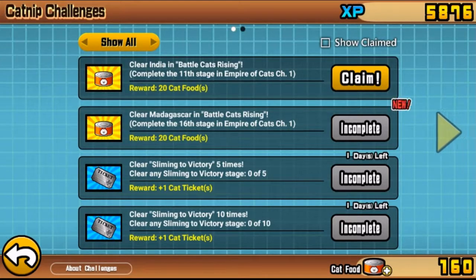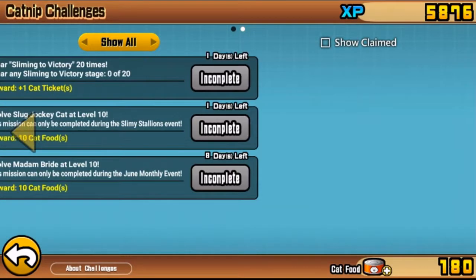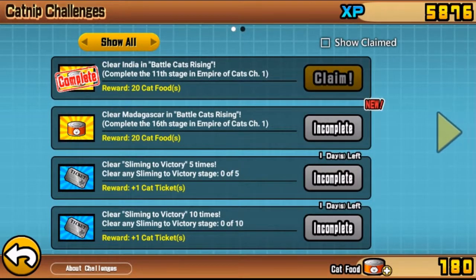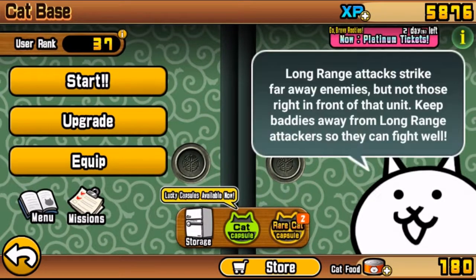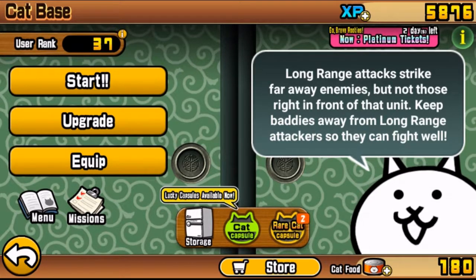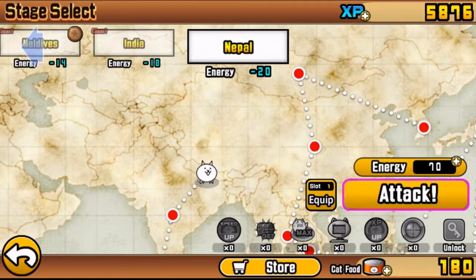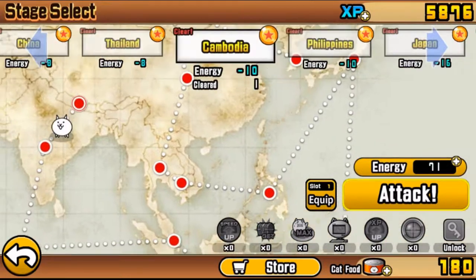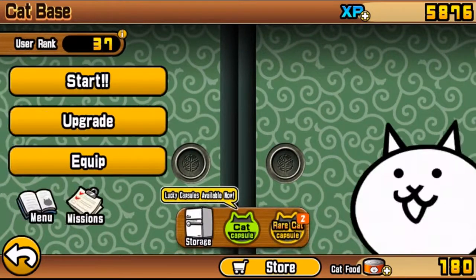I just cleared India and we get a whole other cat food win! Now we've got to clear up to Madagascar, which is the 16th stage. Every chapter - this is chapter one of Empire of Cats - has 48 levels. Of those 48 levels, there are usually checkpoints and the last two levels tend to involve the last energy.